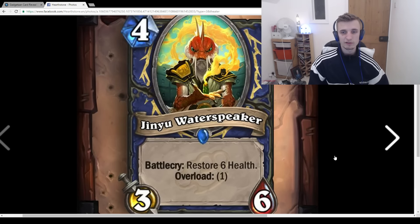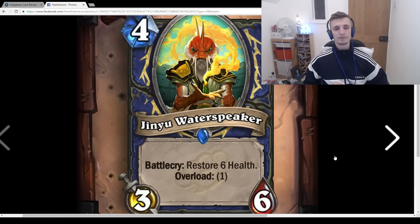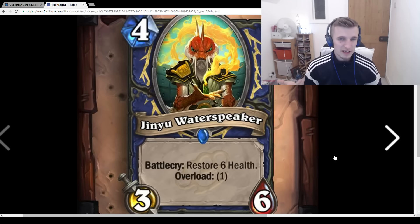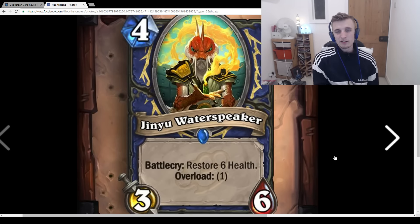Jinyu Waterspeaker: 4-mana 3/6, Battlecry: Restore 6 health, Overload 1. I wish this was a neutral card. It's very similar to Healbot — essentially spending 5 mana for a 3/6 that restores 6 health. It's like Healbot but with +3 health and minus 2 healing. Shaman already has good healing with Healing Wave and Hallazeal. In a Control Shaman deck you'd probably play this — the nice body as well makes it definitely a good card for a slower Shaman deck.